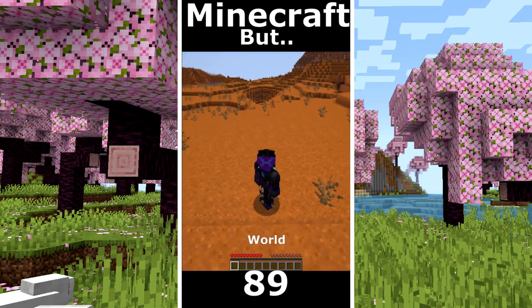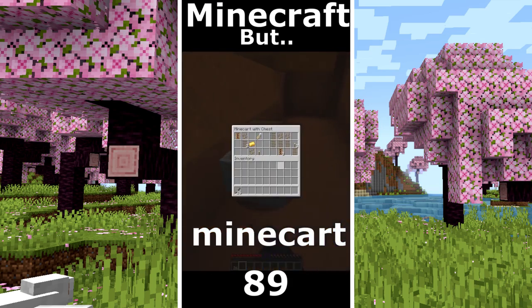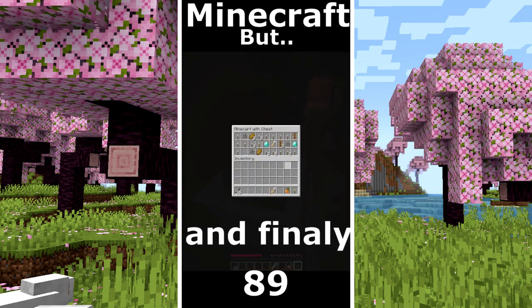Minecraft but only mesa world. Some sticks are good. My strategy is to find a mineshaft. There is the first minecart, no diamonds. Another one. Some good food. Another minecart and finally diamonds.